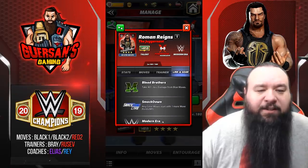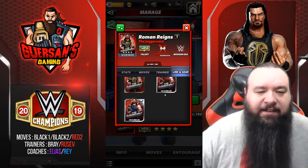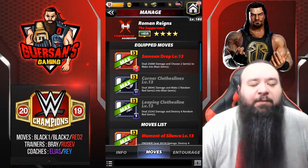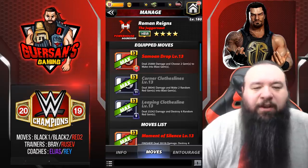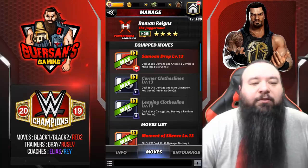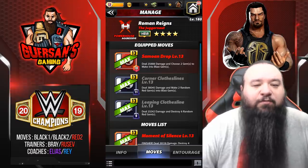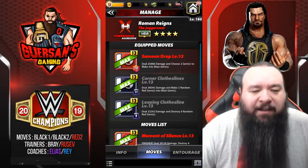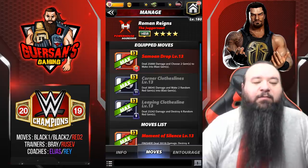He has links with Smackdown, Modern Era, and Blood Brothers — that's it. For the move set, it's going to be red two, black, black: the Samoan Drop, a 10 MP red move dealing 25.8k damage that lets you choose two gems to make into blast gems; a Corner Clothesline, 11 MP black move dealing 38,000 damage making two random red gems into blast gems; and the Leaping Clothesline, 9 MP black move dealing 23.2k damage destroying six random red gems.